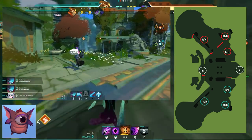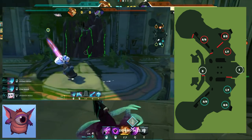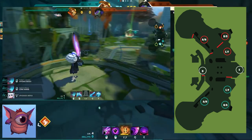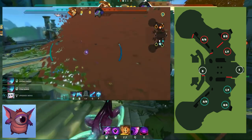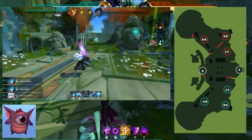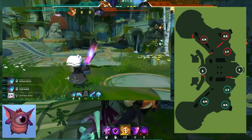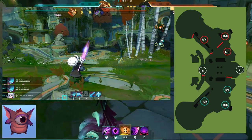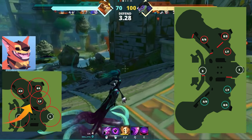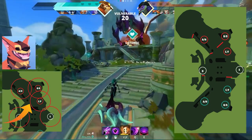Summoning a Cyclops on C blocks the passageway into the secret caveway just off the side by D, stopping enemies from secretly running around behind you towards the Guardian. This is mainly relevant in phase 2 when your Guardian falls back to the right at the back of your base. A Cerberus on C is a very strong pick — it lets you see enemies coming in from E and from D.